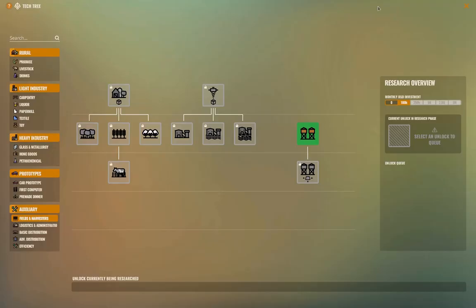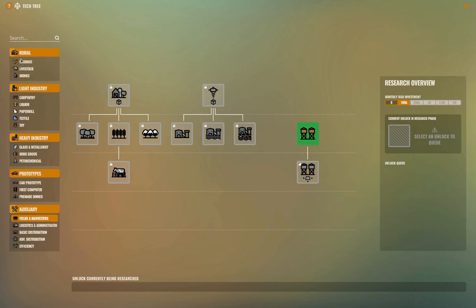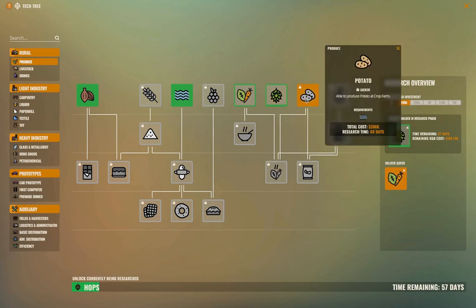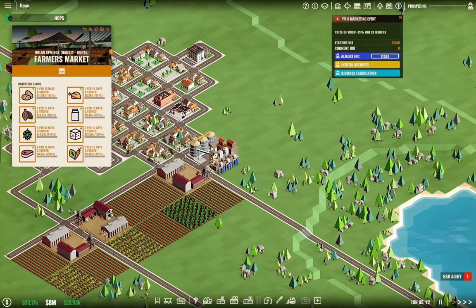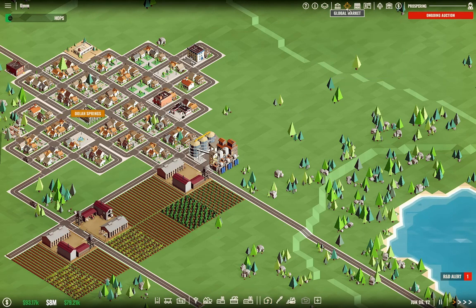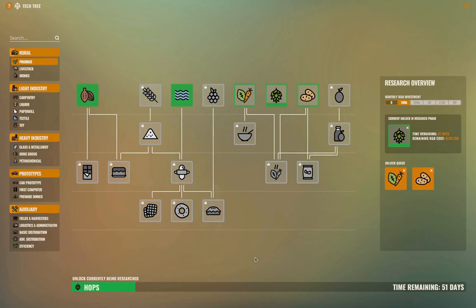We've finished some research. We want to research hops because that's something we can sell, and veggies as well because it's also something we can sell at the farmers market. Potatoes too — so hops is being researched, we'll definitely grow that.